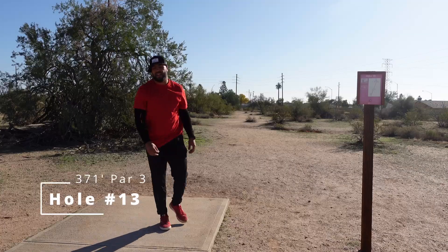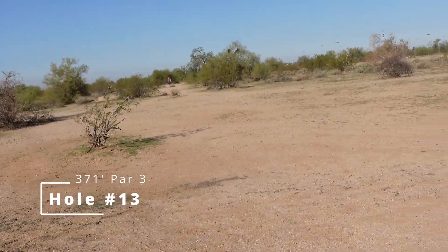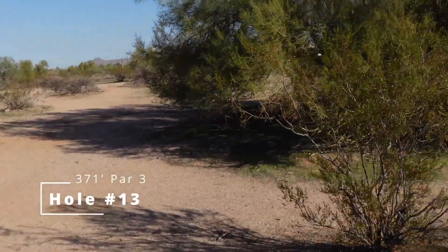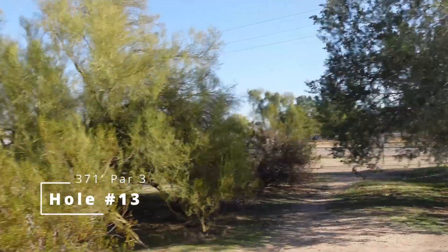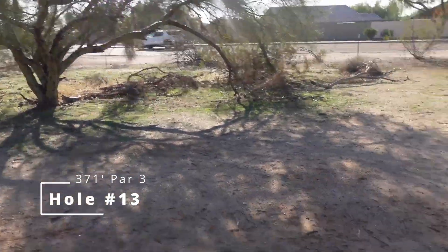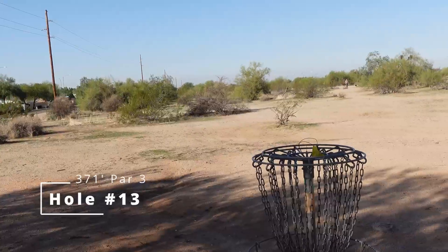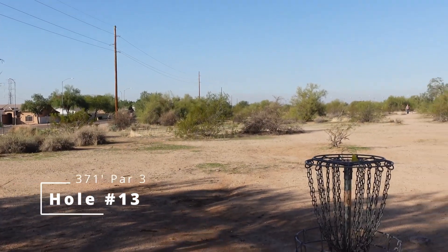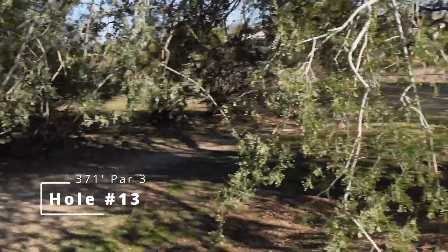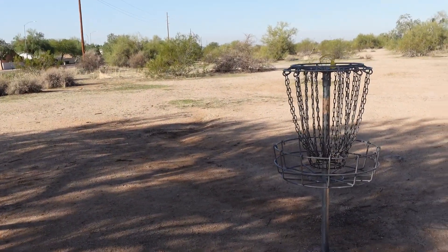Clutch up and throw a good one — well, that wasn't it, but that is probably the tournament play bailout. Back here left, those are the trees you couldn't see from the tee. Very low ceilings throwing over and under there; higher ceilings on this side, a little bit easier. The entry — shot should land, skip, and park. Getting a little inside and a little deep makes birdie tougher; it takes a very specific shot to pick up birdie here. This is a good get.